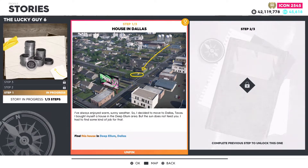What is going on guys — in this video I will be going over all three steps in the Lucky Guy 6 story. Similar to previous weeks, this will also be a weekly challenge, so if you're trying to get some extra motor pass stars, this could be a great way to do so.